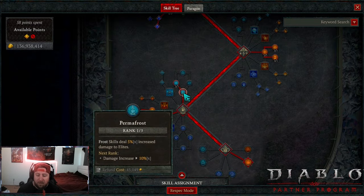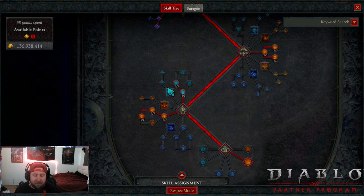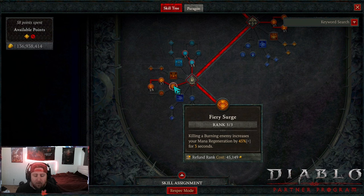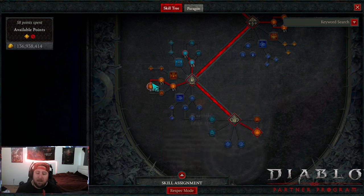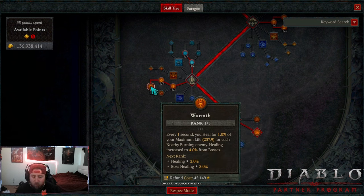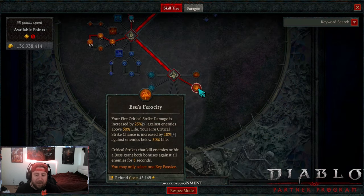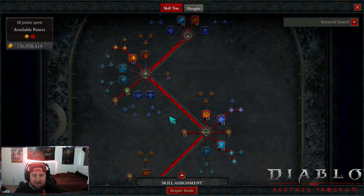We max out Inner Flames for more damage, max out Devouring Blaze for more damage, and max out Crippling Flames — this is important with lucky hit so we can immobilize enemies which allows us to do even more damage. Then one into Permafrost for more damage and Horror Frost for more damage. We max out Fiery Surge for more mana regen, max out Soul Fire — emergency skills cost less but deal increased damage — and one into Warmth for health regen. We also have Essence Ferocity for even more damage.